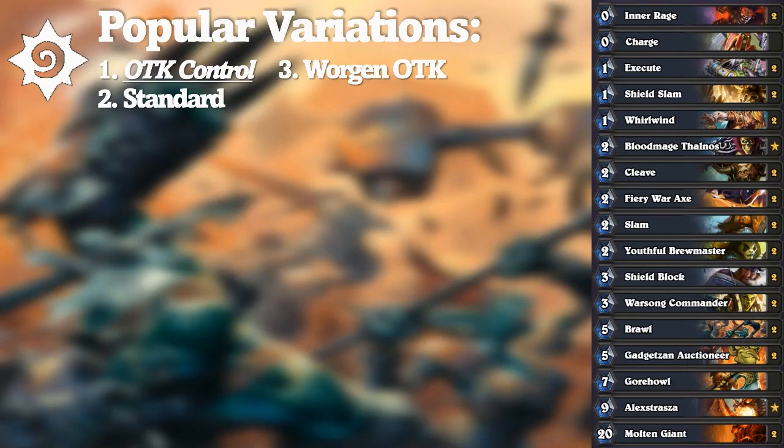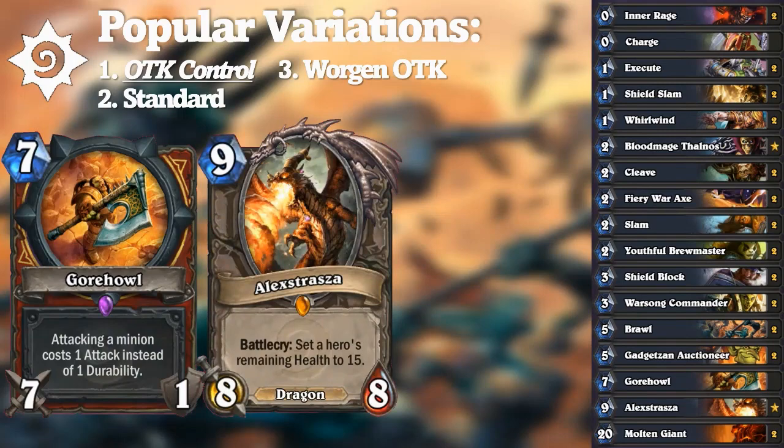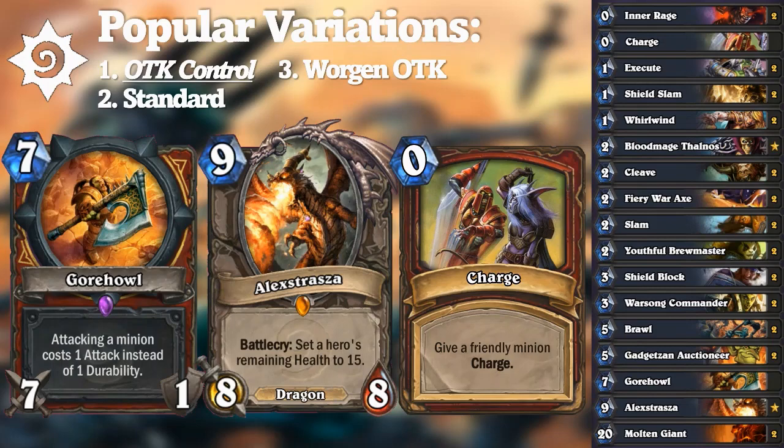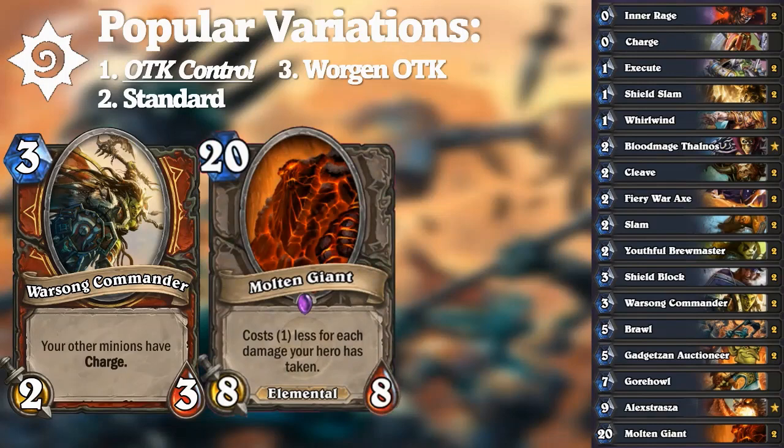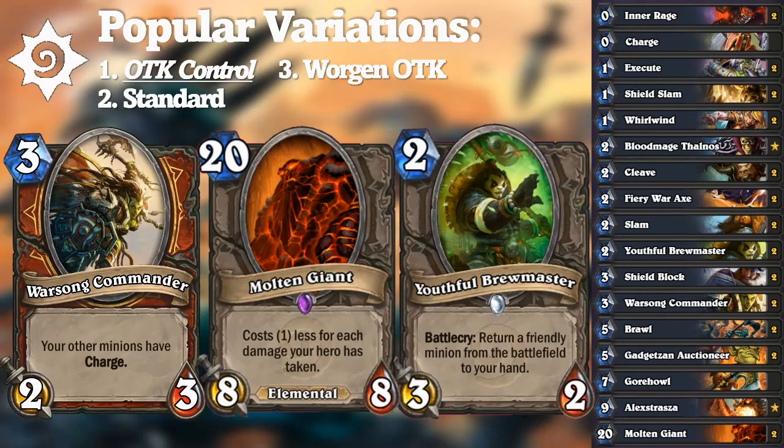The first combo was set over the course of two turns: equip Gorehowl, then use Alexstrasza to set the opponent's health to 15, give it a 0-mana charge to deal 8 damage, and attack with Gorehowl for the win. The second combo revolved around Warsong Commander giving any minion charge, then 0-mana Molten Giants, and Youthful Brewmaster to bounce the Giants and attack with them again. With these two combos, the rest of the archetype revolved around drawing combo pieces or removal.